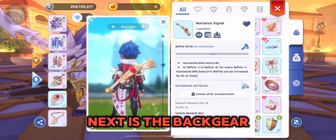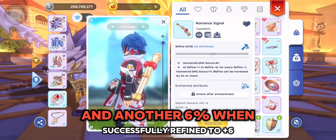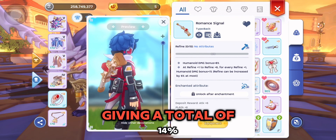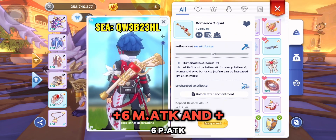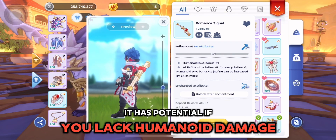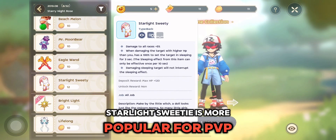Next is the Back Ear Romance Signal. It gives plus 8% humanoid damage and another 6% when successfully refined to plus 6, giving a total of 14%. Depositing it in your handbook gives plus 6 magic attack and plus 6 physical attack. It has potential if you lack humanoid damage. However, Starlight Sweetie is more popular for PvP.